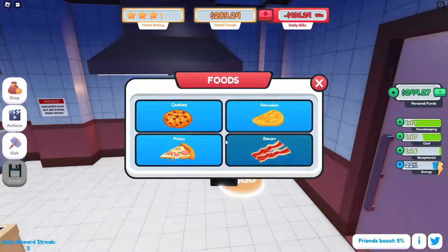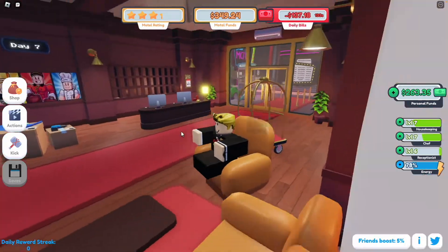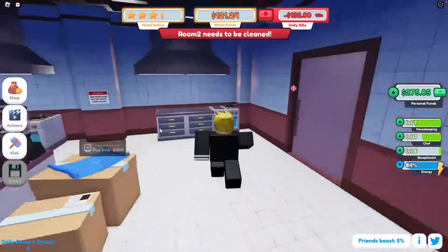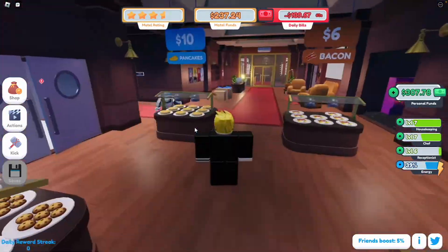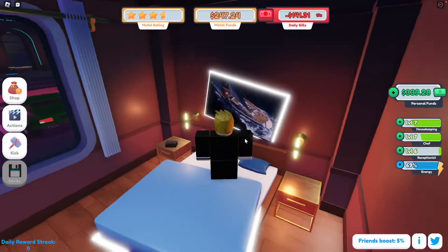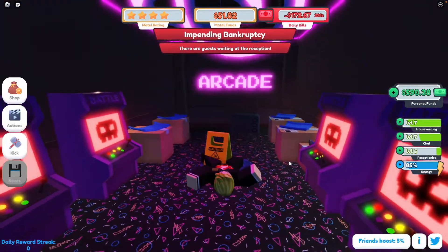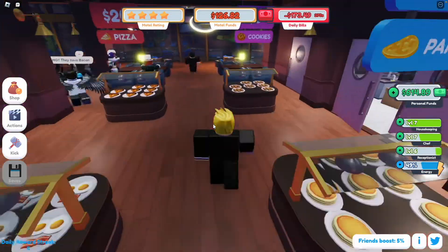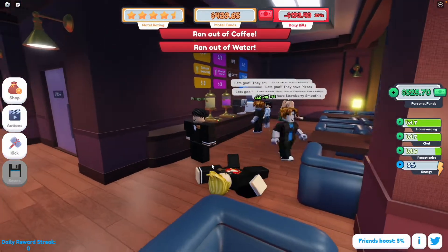We're getting so close to day 10 — we want to reach that. We also want to reach five stars in the motel. Check some more people in. It gets way more chaotic the more days you go through. We are absolutely speed running through the stars — we're almost at five. And I just slipped over.